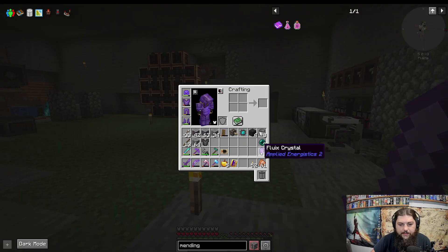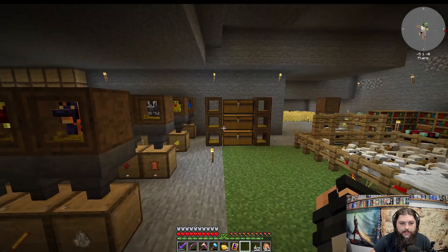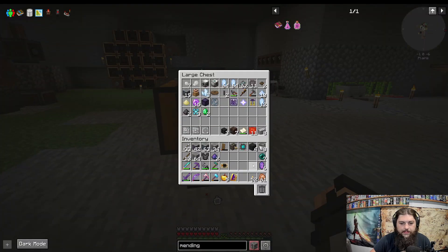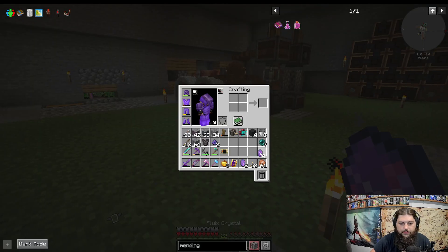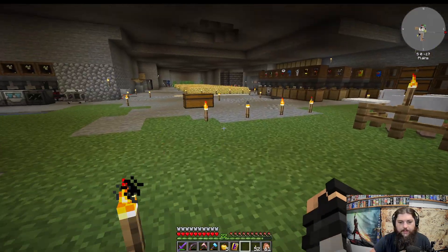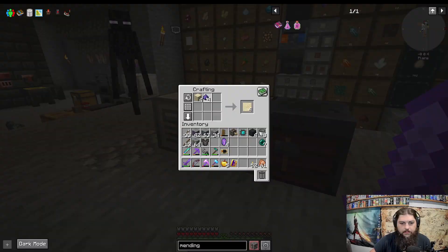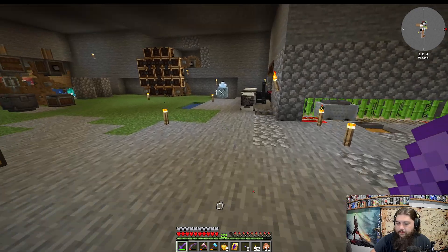I don't know, you know what? Here's what I'm thinking — I take two of these and throw them into here. There we go, and then we can make another couple seeds. We could use four of these. Because this way that I'm doing it is still duplicating it, right? Actually, let's throw — I only need four of these, so let's throw two more into here. Let's get quite a few seeds going. That's going to be like eight seeds — fluix seeds — so that's enough to make the budding crystal.